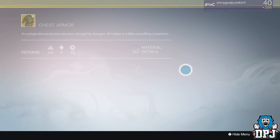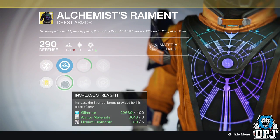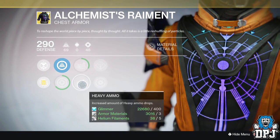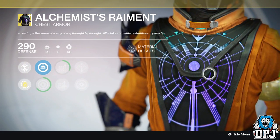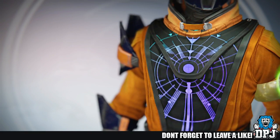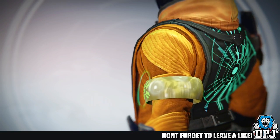Its main mods are Iron to Gold — a chance to gain glimmer — and Primal Ammo Pickups, where orbs collected when your super is full recharge your grenade and melee. We then get to pick between one of two mods which basically grant either special or heavy ammo drops. We also get a choice between Arc Armor, which increases armor when using an arc-based subclass, and Arc Burn Defense, which reduces incoming arc damage.